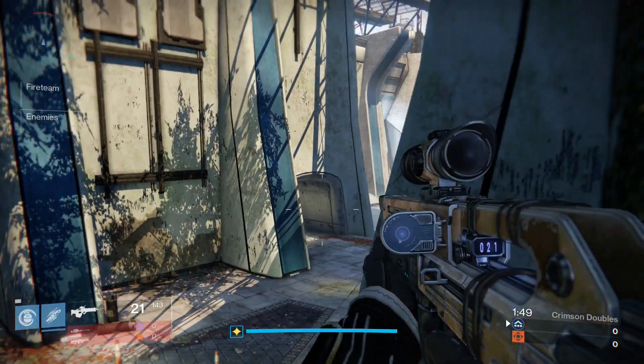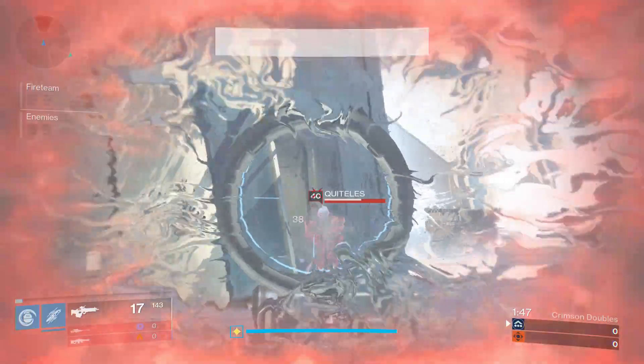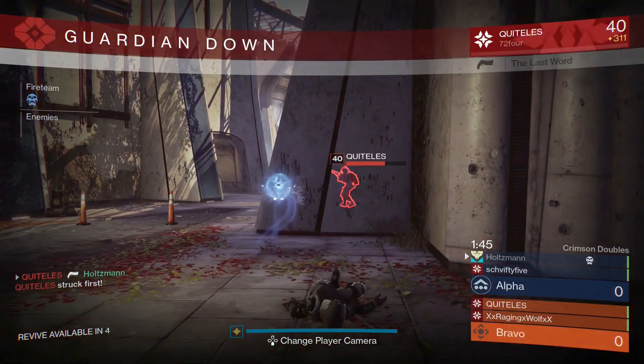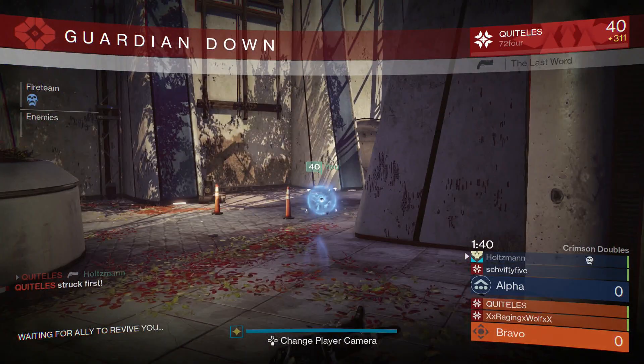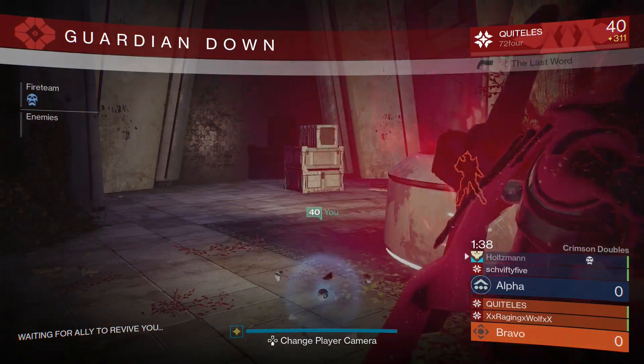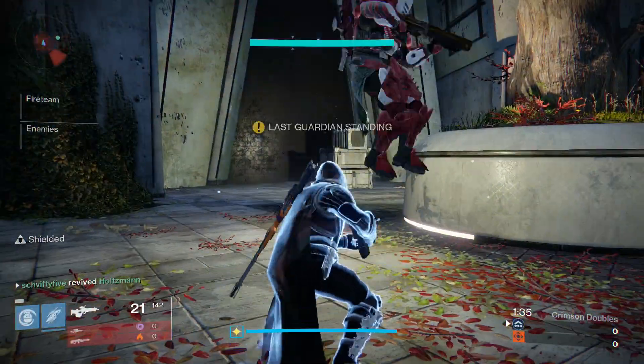As tradition with Destiny, the smaller the game mode, the more intimate it is. This holds true here since you have to really rely on your partner to get through a game. The game type is Elimination, just like Trials of Osiris, so if you or your partner goes down, you're at somewhat of a disadvantage until you can get a res.